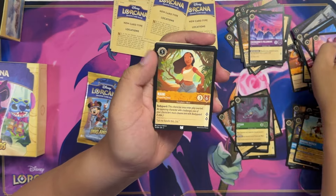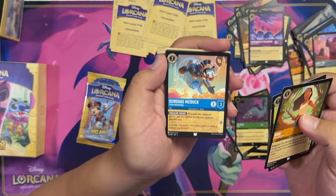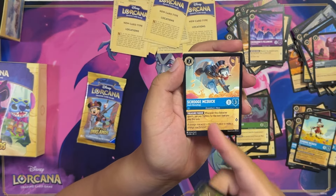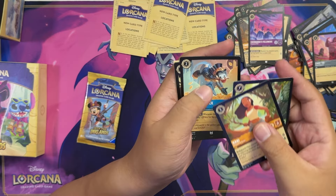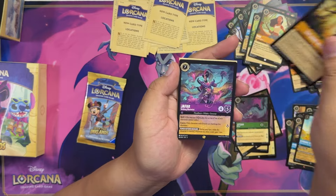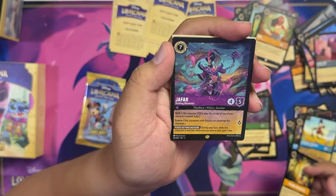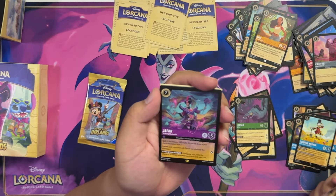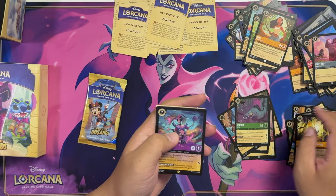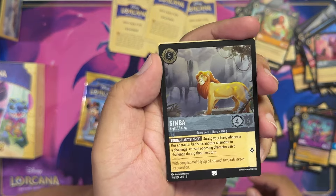Pack seven: Nani, Saki, Scrooge McDuck — this is the new convention promo being given out this weekend at the convention in France — and The Bare Necessities. Then Jafar, Striking Illusionist — the crazy combo card that lets you gain seven lore with A Whole New World. Nice first legendary! And Simba, Rightful King, Kofoi.